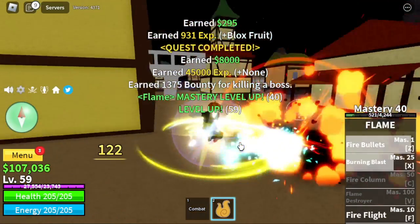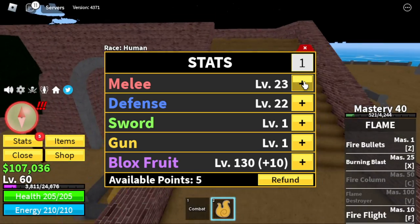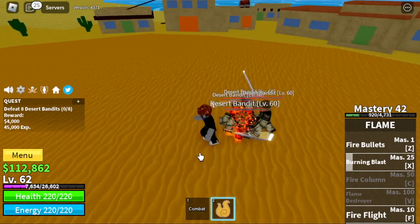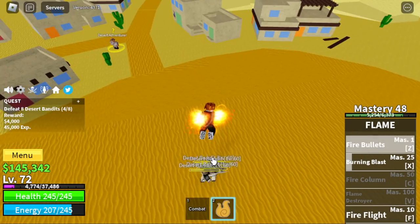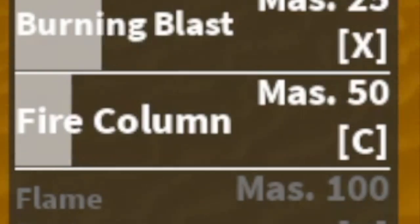At level 60, we are moving on to the next area. Stats: Blocks Fruit 130, Melee 25, Defense 25. Next up, the desert. You've already activated your elemental effect, which means they cannot hurt you — these desert bandits.